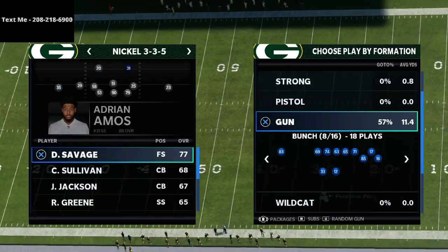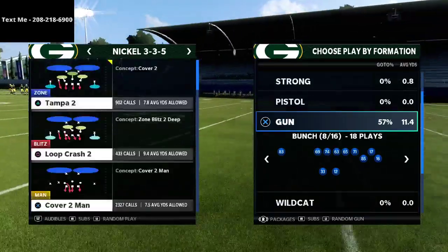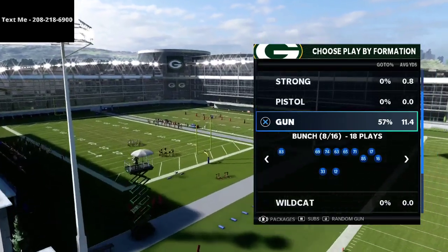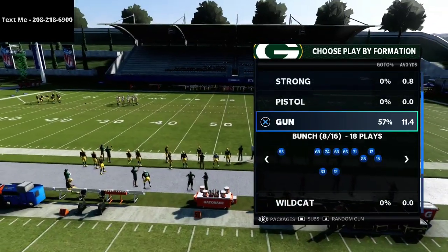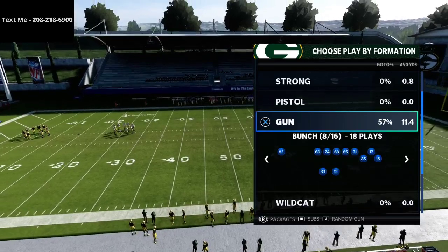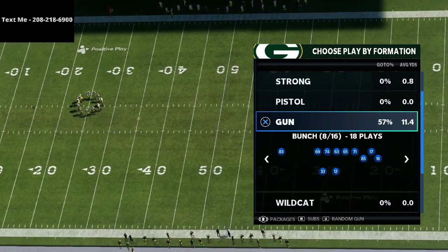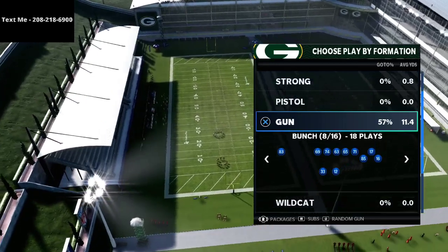I just released my full Gun Bunch offensive e-book. I've been running Bunch since Madden 12, so it's one of my favorite formations every single year. We released a full e-book on the New York Jets Gun Bunch, and we also released a full e-book on the Bunch Tight End as well. If you want to get both the Bunch and the Bunch Tight End, there's a bundle deal — both guides separately are $15 a piece, but if you get them both together it's just $20. You can find that full e-book in the description of this video. Over five hours of video content, almost over 70 pages of written material. Now I want to dive right in to the play Flood.